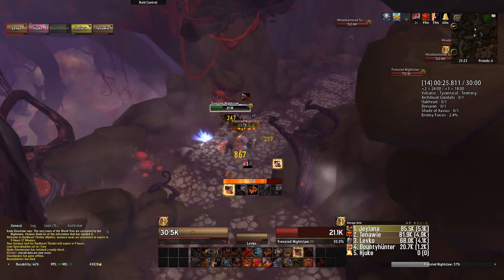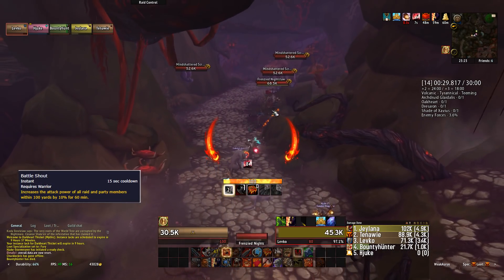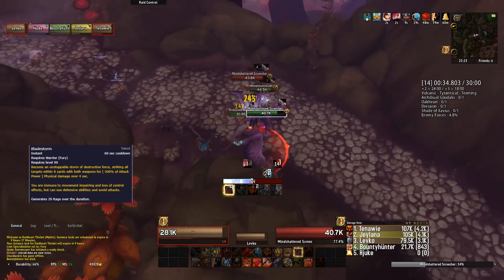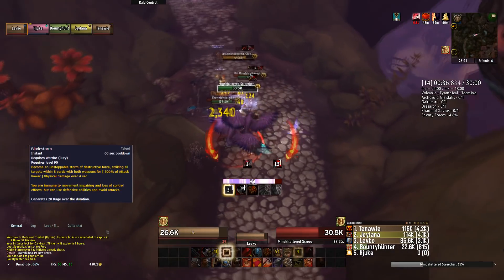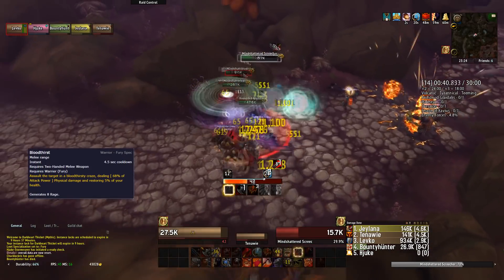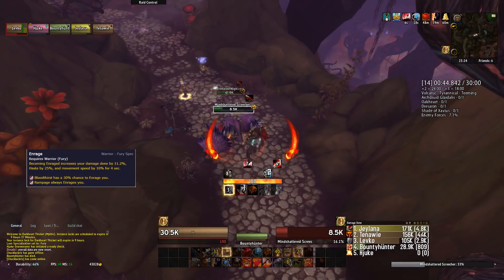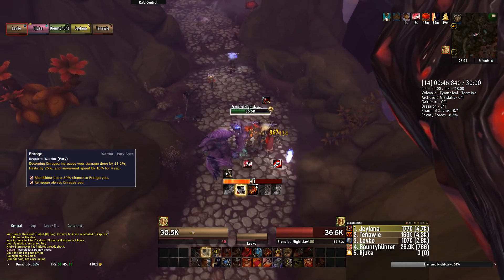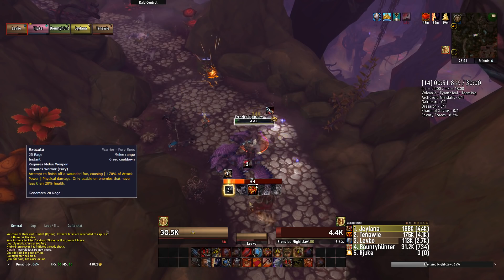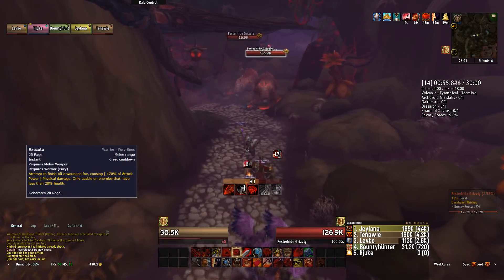Going over the changes made to baseline abilities: like the Arms Warrior we again have Battle Shout as our party and raid buff. Bladestorm got changed and now deals its damage faster, which is really nice. Bloodthirst now has a 30% chance to trigger Enrage and is no longer crit-based. Enrage now increases your haste by 25% and movement speed by 10% for 4 seconds. Unlike the Arms Warrior, Execute isn't a rage-dumping ability but now generates rage and is on a 6-second cooldown.